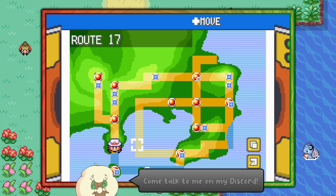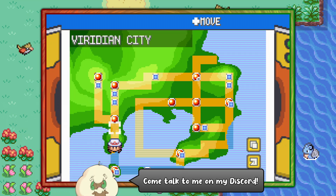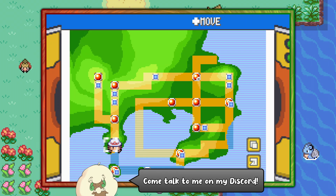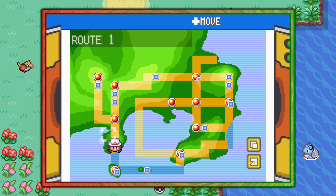Hello everybody, it's Techno here, and today I'm going to show you the easiest way of finding Kingler in Pokémon Leaf Green. Now, Kingler is a Leaf Green exclusive; however, Crabby is not.